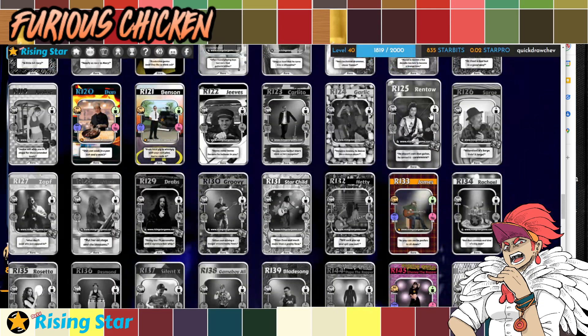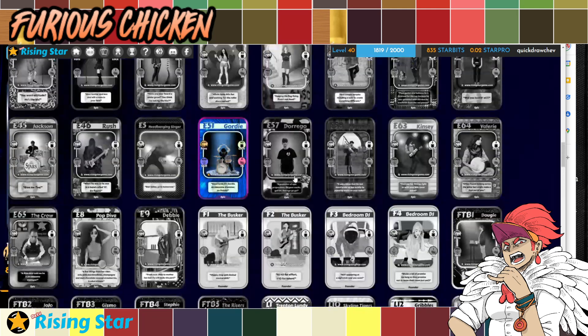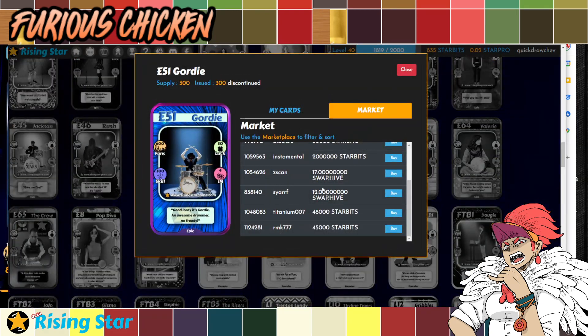If you want to buy epics, that's totally fine — they definitely have way more stats, but they're super expensive. Just to give you an example: Gordy — I didn't buy this, I was just lucky to get it from a pack. The cheapest Gordy is 45,000 star bits. That's like 6 times the value of the rare card we saw earlier. This one is much better stat-wise, but you have to put in more money. Legendary is an entirely different story — they're super expensive, but if you have the money to burn and invest in the game, feel free to buy your legendaries.